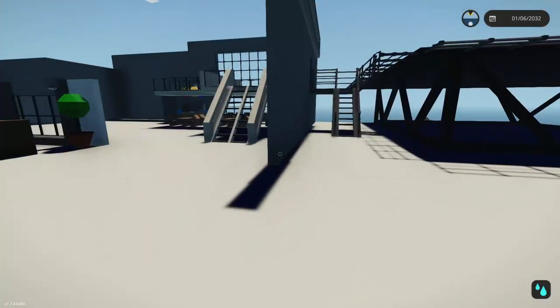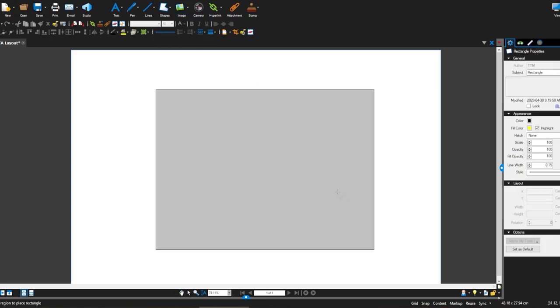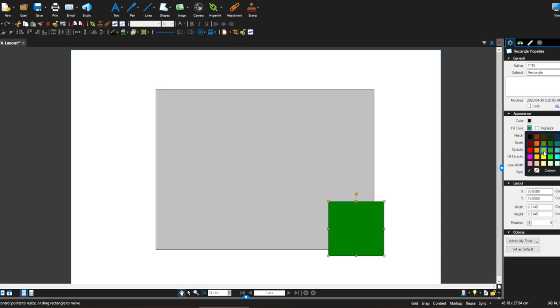So here we have our trusty Blue Beam PDF editor, which as an engineer I spend a lot of my time in - this is where I mark up drawings, make comments, and plan things. We're going to plan the layout of the oil platform because it's just too big, there's a ton of square footage, and it has to be planned ahead of time in order for it to look proper and filled out.